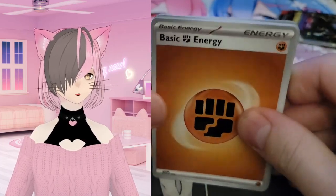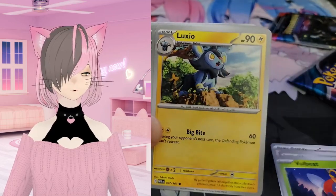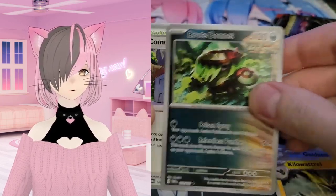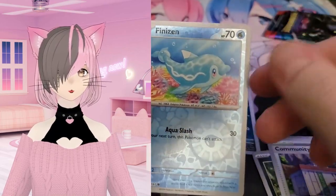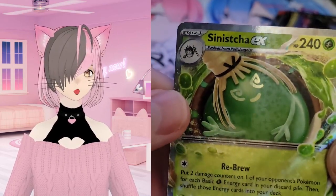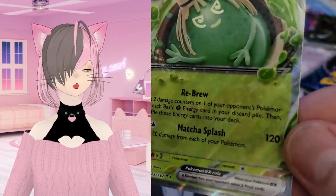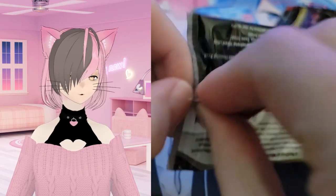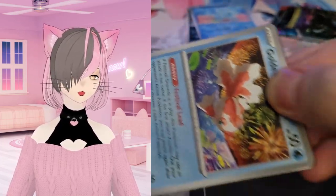Starting with a fighting energy. We have a Goldeen, Killawattrel, Root Bonnet, Community Center, Poochyena verse, a Finneon, and then we have an EX — I don't know what it is, it looks like a slime. It's a Sinistcha EX, I'm bad at names, sorry. Kind of cool though, like a little slime. That's a nice first pack with the EX.